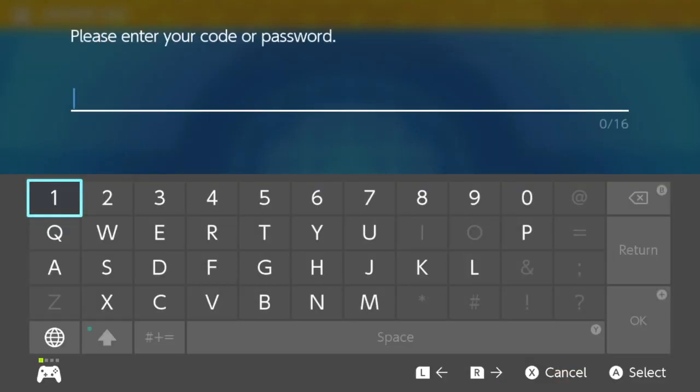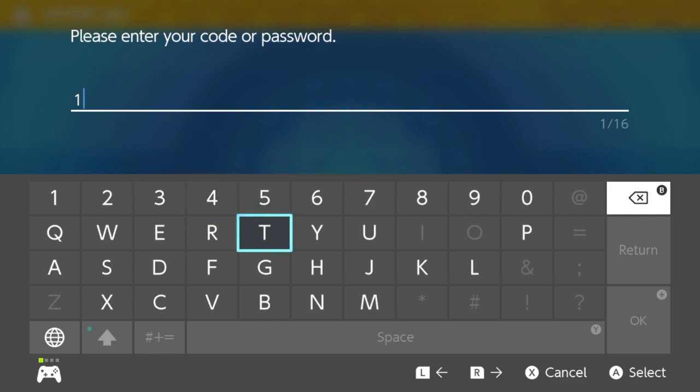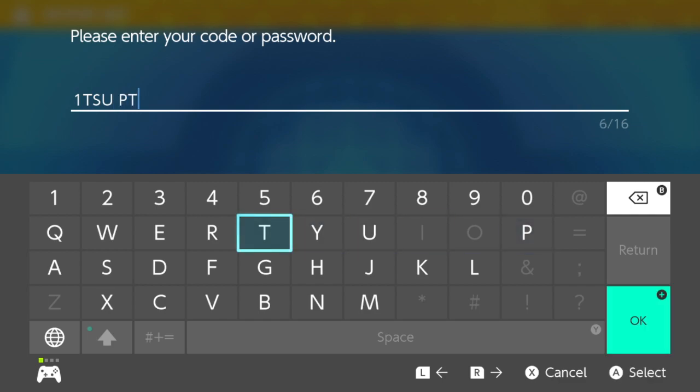And then we're going to go on to the final and fifth code for this distribution. It's going to be '1tsupt0y0u'. I'm going to submit that right now.